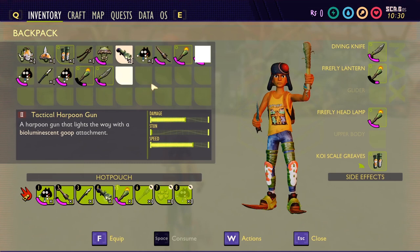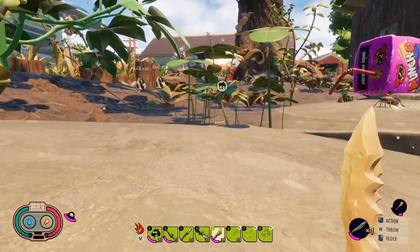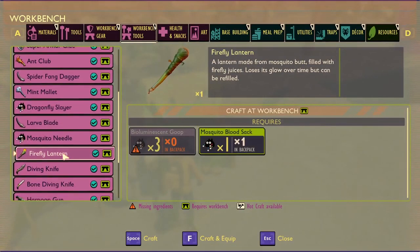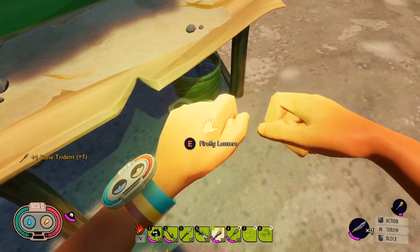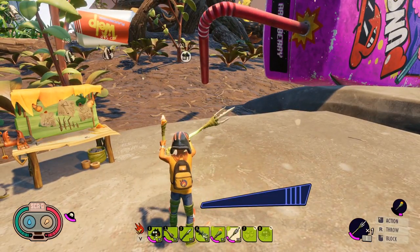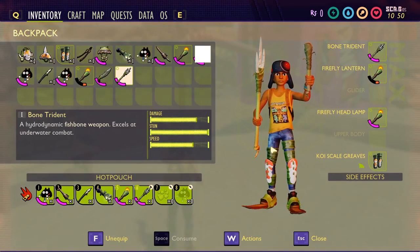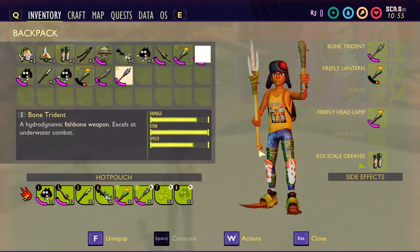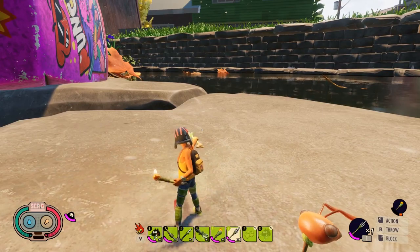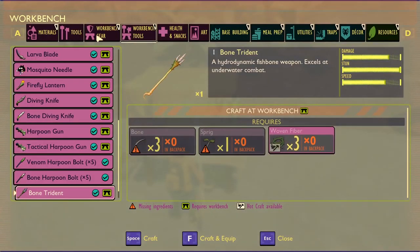The bone trident is probably made from the koi, hence the bone — that's really the only thing in the pond that will have bone. So if you happen to kill a koi — which by the way are getting bigger — you can craft it. The recipe is sprig, bone, and woven fiber. Very simple, very powerful, and very necessary to take on the diving bell spiders, which will be the most dangerous thing after the next update since koi won't be coming in yet. They might change the crafting recipe, but that's the real recipe.